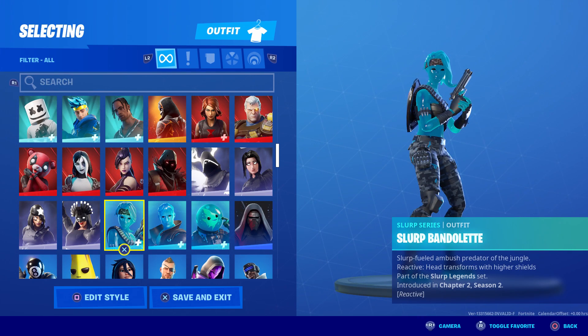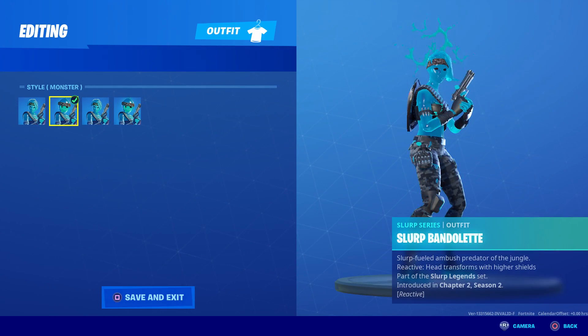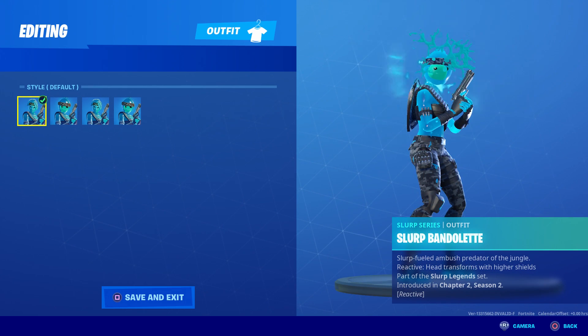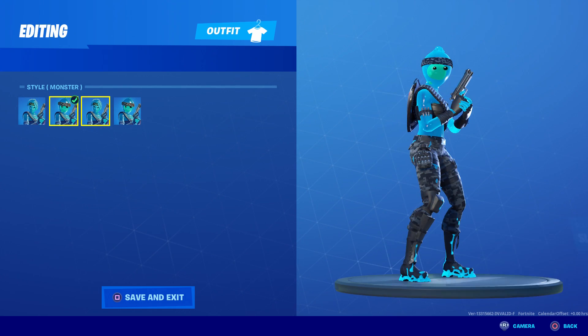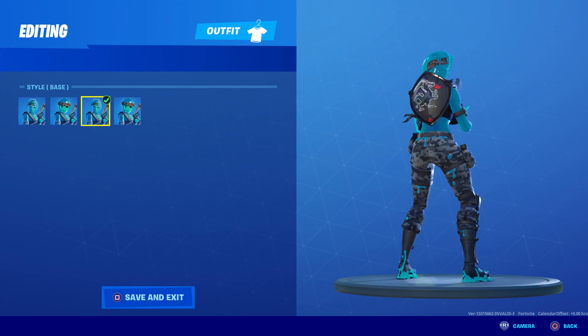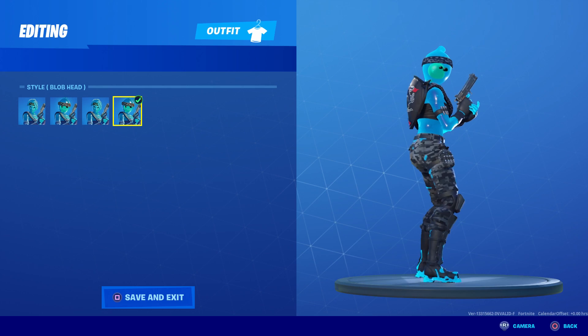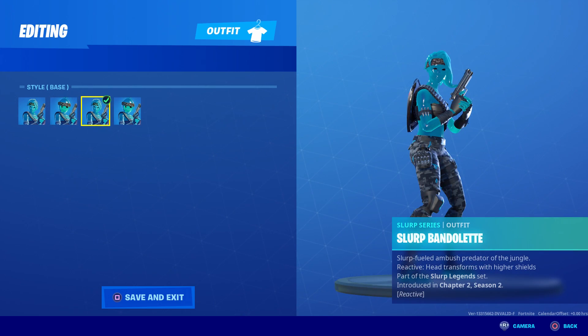That was my recommendation, and today when I logged in — I always check to see if any skins had new styles or updates — look at what I saw. We now have options to choose: we've got the monster, the base, and the blob head — exactly what I said. If you want the reactive one you keep it on default, otherwise you can pick the big fat monster head, the base one, or the blob head.